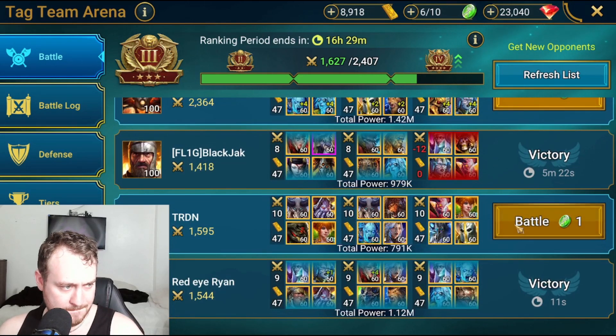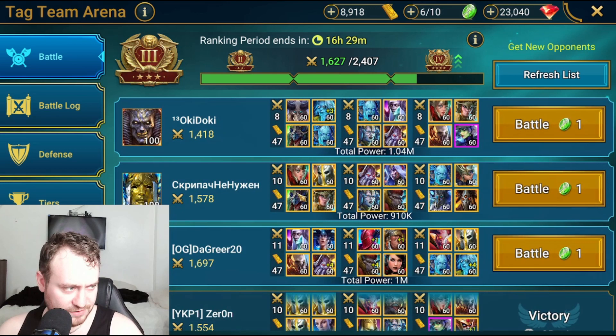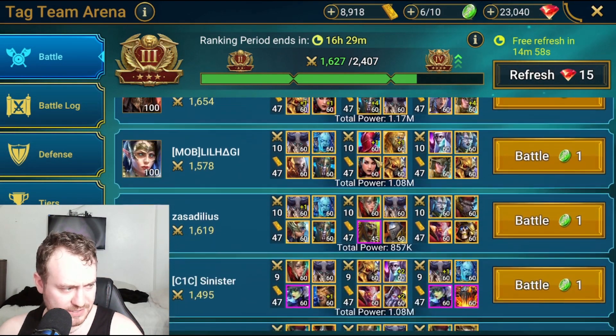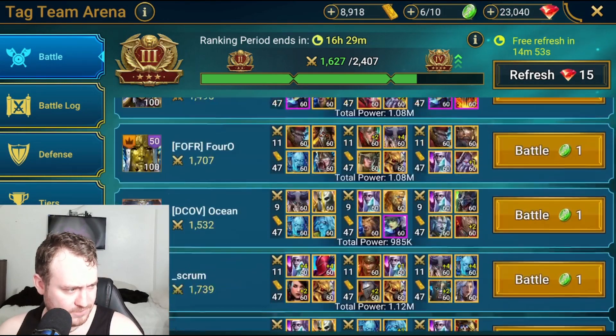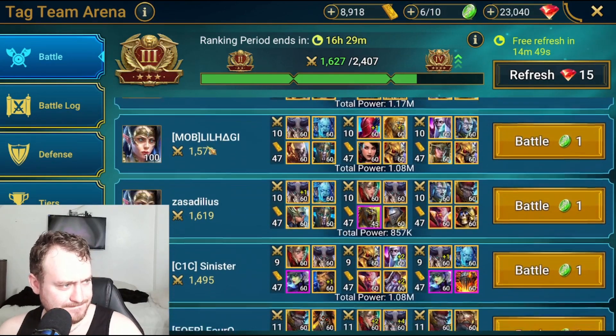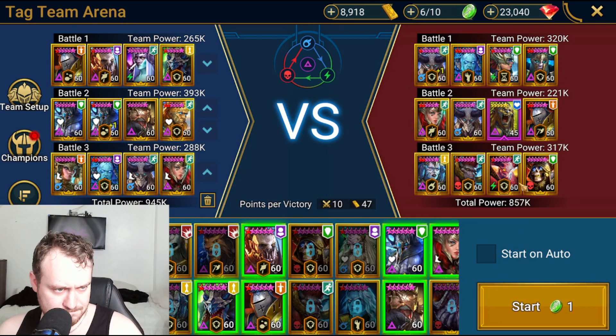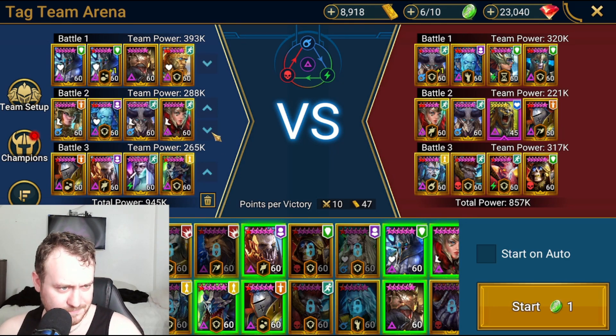I think we'll go for a refresh here — I could beat some of them but I'm just looking for the easy fights. Just need one more easy one. We've got two speed teams here. This guy — do you think he misclicked? There's no way he's doing that on purpose. He stole my team. The problem is if I do speed team up here I don't know if I'm faster.